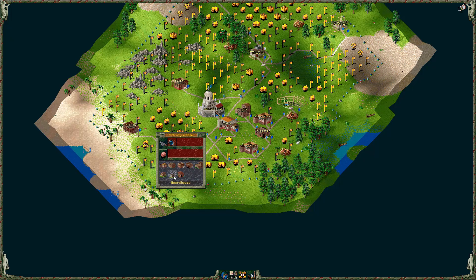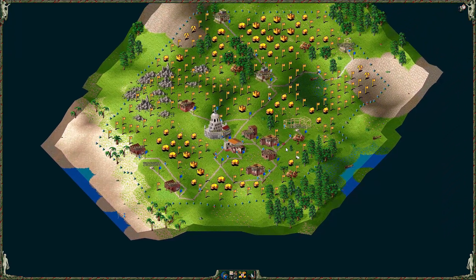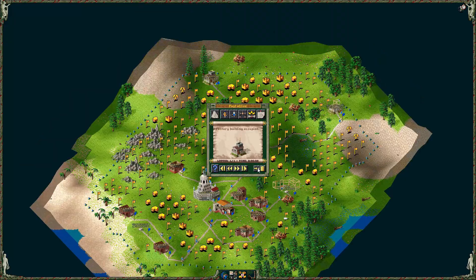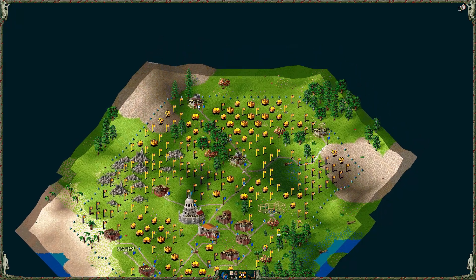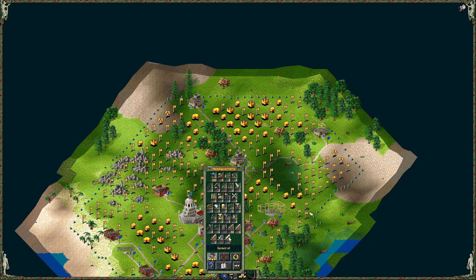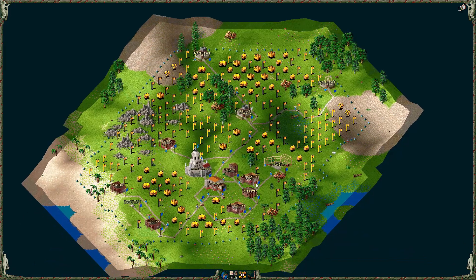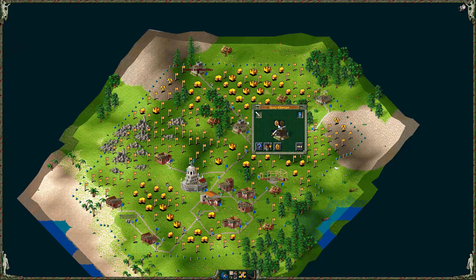Oh, a shipwright! In theory we should be able to build the harbour now. Couldn't do it in the last round but we can. Military building occupied — lovely. These ones are almost built. He's already upgraded to... a general! Because we already had some gold coins in the headquarters this time. So that's what the coins are for — they upgrade your units.